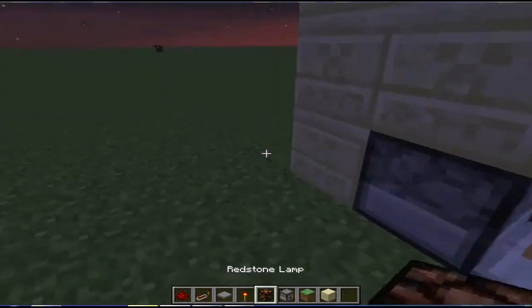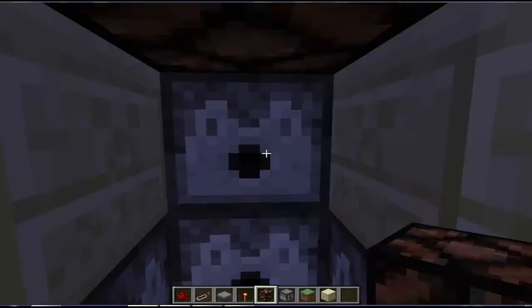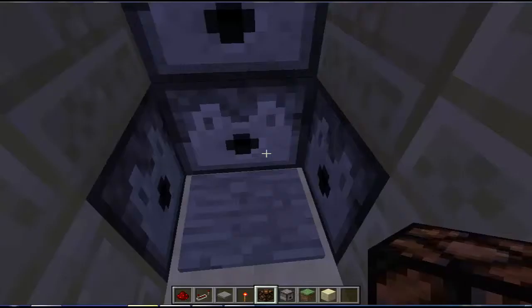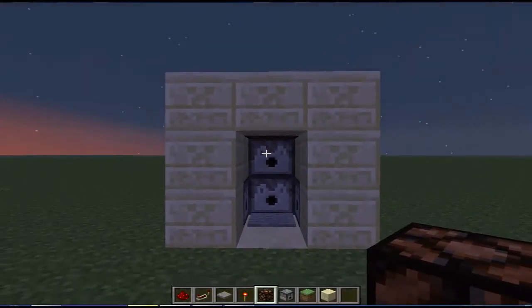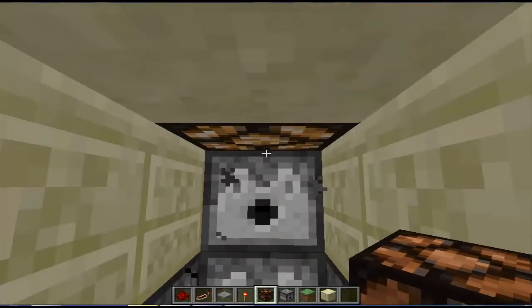And now it should work. Put your armor in — it doesn't matter what armor you put in them. So now you have your working wardrobe. Ta-da, like magic!